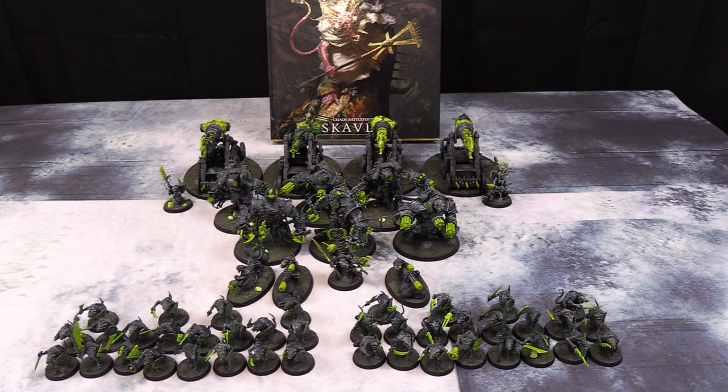For battalions we have the Galatian Command, so my General is in one of the units of Clan Rats to help protect him and make sure he's not getting shot off - I want him supporting the Storm Fiends. I have a Battle Regiment to help reduce drops, but with the three extra artillery we're still at about 86 drops, so probably not going to be deciding who goes first. That brings us to 1980 points today, so maybe we can get that triumph.